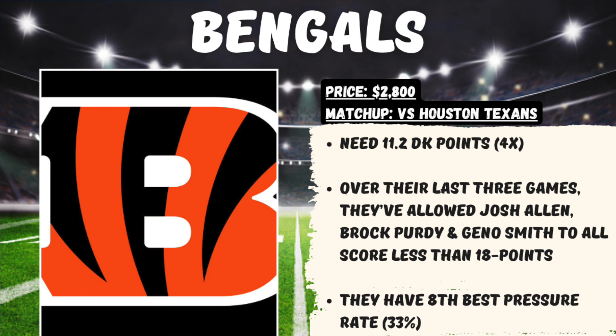I know I just highlighted Dalton Schultz as a good matchup against the Cincinnati defense, but outside of that, the Bengals defense has legitimately been good. They're priced at $2,800 — a price I really like — at home, where we need 11.2 DraftKings points for them to hit 4x value. Look at the last three quarterbacks they've played: Josh Allen, Brock Purdy, and Geno Smith. All three of those offenses have scored less than 18 points over their last three games against this defense. No reason to think they can't do the same against Houston's rookie quarterback, who yes, had a historical game last week. But I like this spot considering the price, and this defense has ranked eighth overall in the NFL with a 33% pressure rate.